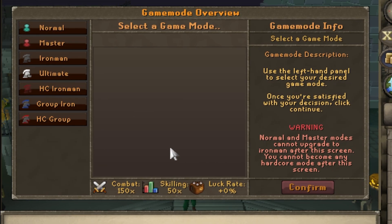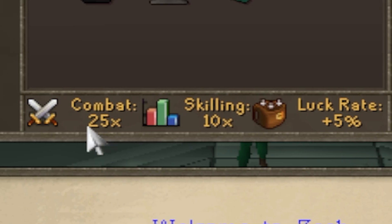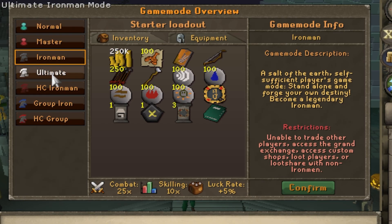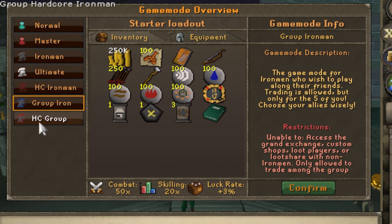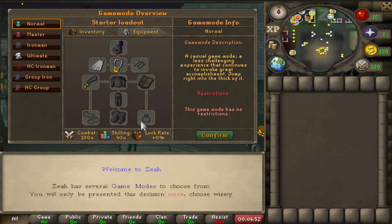Start off with game modes. There is a ton of game modes Xeia has to offer: Normal mode, Master mode which is equivalent to low XP rates but better luck, your traditional Iron Man mode, UIM, Hardcore Iron Man, Group Iron and Group Hardcore Iron Man. I'm going to be choosing the normal one for this video.